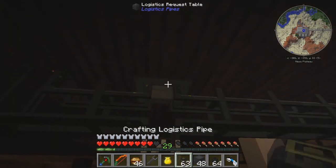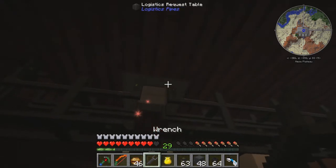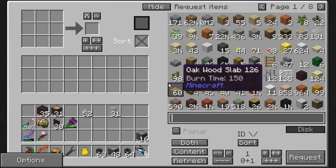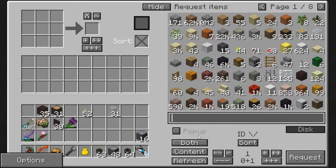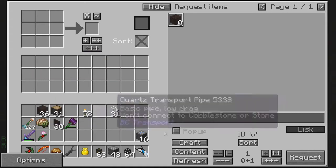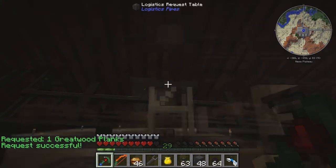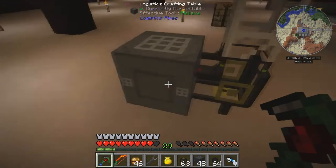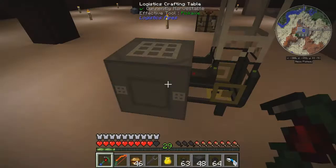Up here is our logistics request table — there's one in the front room. We can see all the items; let's check the crafted content. There we go — we can request one be crafted. The little green thing back there says 'request successful,' and there it is. So that's pretty easy!